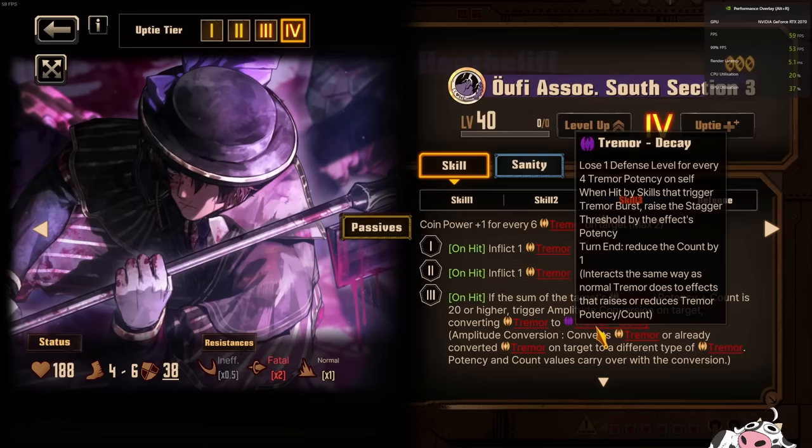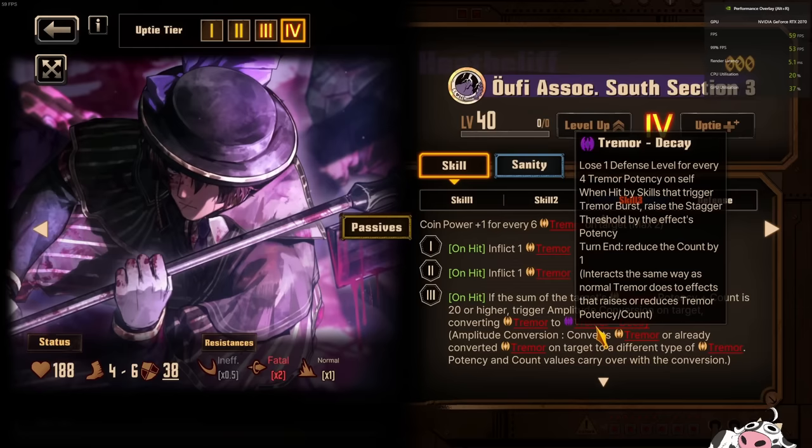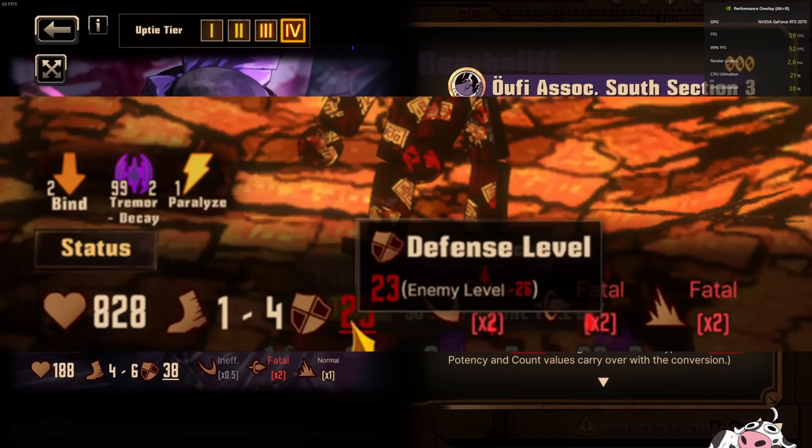Tremor Decay is just Tremor, but they added the Dark Flame effect onto it — which is when you will lose 1 defense level for every 4 Tremor potency and there is no cap. The cap is actually just 99. You can go all the way to 99. So you take 99 divided by 4, that's 24.75 — but you can't get 7.75, so you just get 24. So you just get 24 defense level down on a target, which is quite a substantial amount.